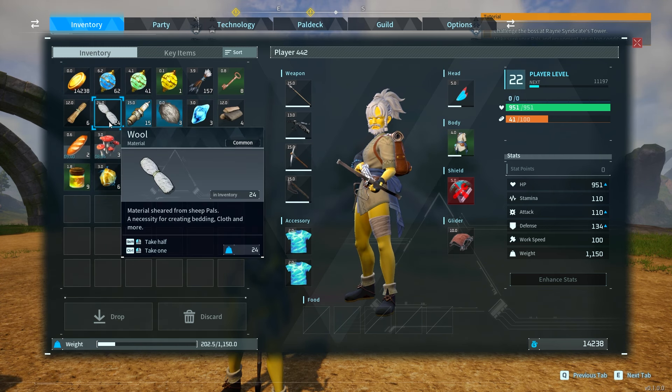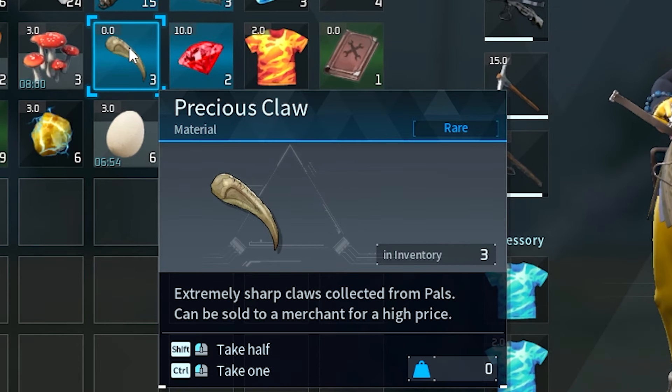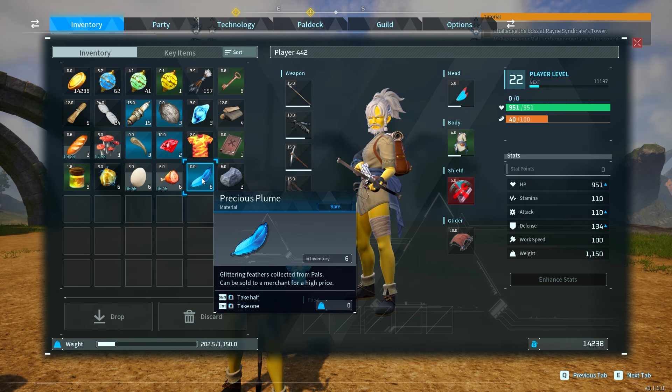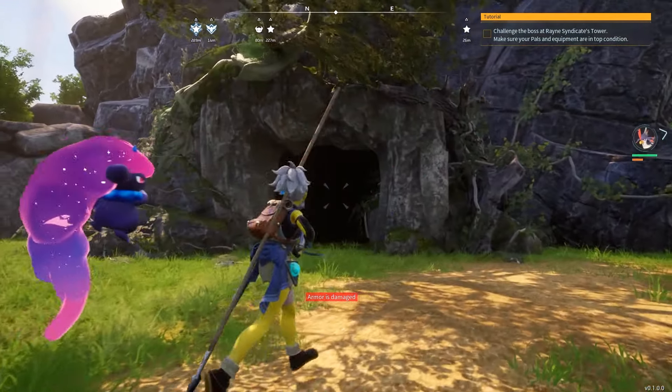The most efficient way to get gold is by doing dungeons to get resources like this, which it says can be sold to a merchant for a high price. Same with rubies as well as a precious plume. The only thing these are good for is to be sold, and you'll get these by doing the end bosses in dungeons.